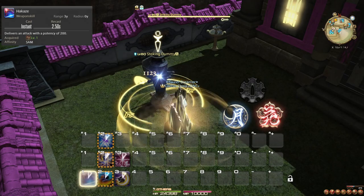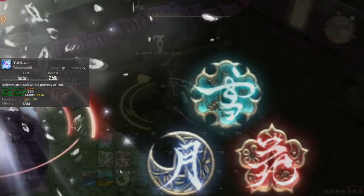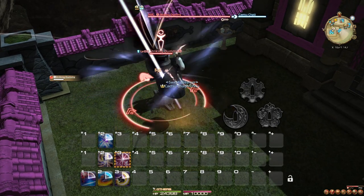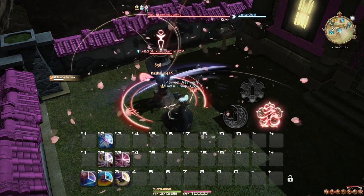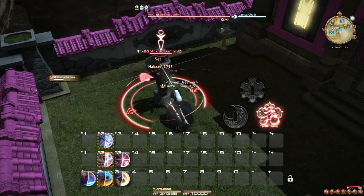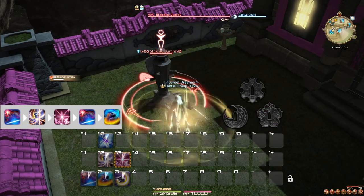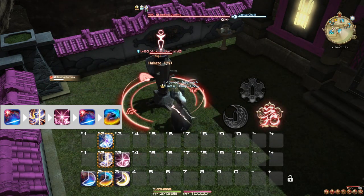Your third combo, Hakase, Yukikaze, simply gives you the Sen, Setsu. The rotation revolves around bringing both of your buffs up as quickly and efficiently as possible, and then keeping them refreshed throughout the fight. Because the Shifu buff makes you attack faster, it is always recommended to apply this one first. This means your opener in a fight is very likely to start: Hakase, Shifu, Kasha, Hakase, Jinpu.